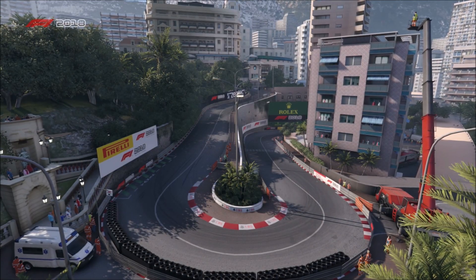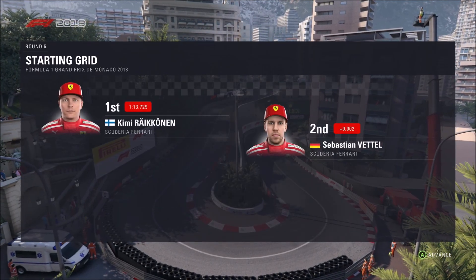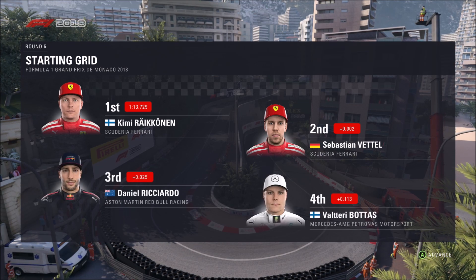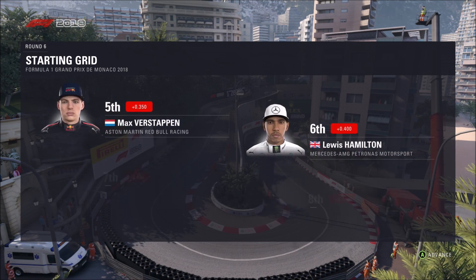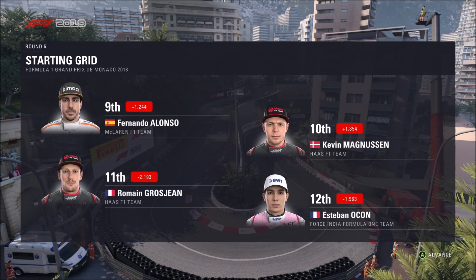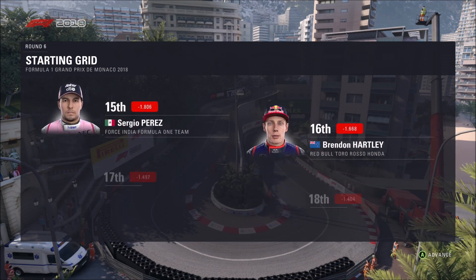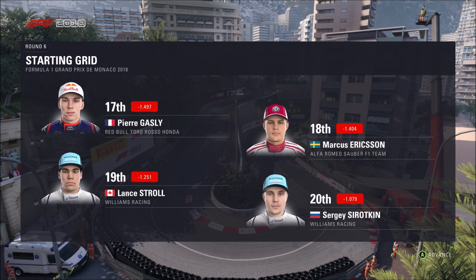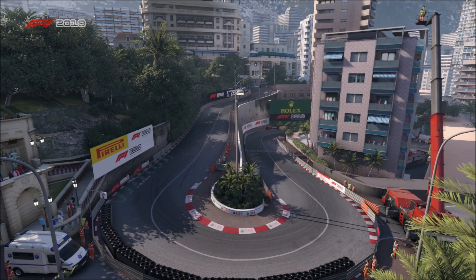We're almost ready to go, and this is what the starting grid looks like for today's race. Kimi Räikkönen's perfect lap yesterday sees him start from pole position, with Sebastian Vettel starting alongside. Looking down the rest of the grid we have Ricciardo, Bottas, Max Verstappen and Hamilton. Then Hulkenberg, Sainz, Alonso and Kevin Magnussen. Grosjean, Ocon, Charles Leclerc, Williams, Perez, Hartley, Pierre Gasly and Marcus Eriksen. Stroll and Sergei Sorokin round off the grid. Now it's almost time for lights out, so let's go down to the track.